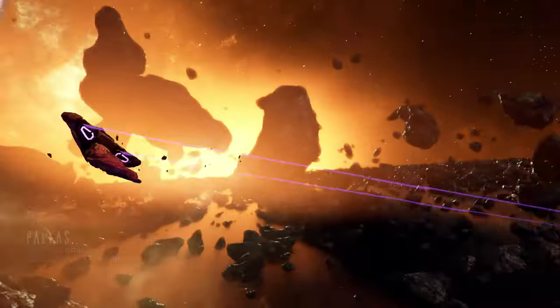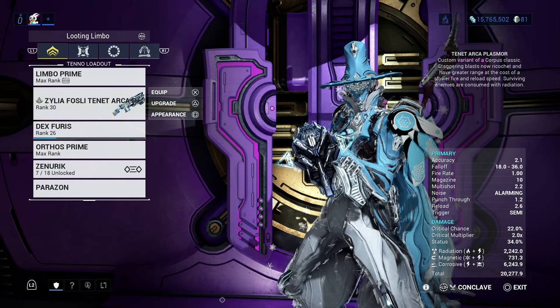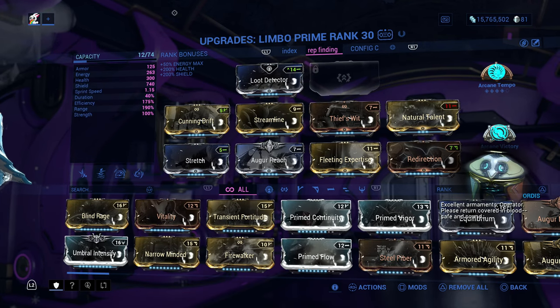This is a low level extermination mission with Grineer enemies. Here I'm using my Limbo Prime to container farm. I have him built with max range and loot detector.